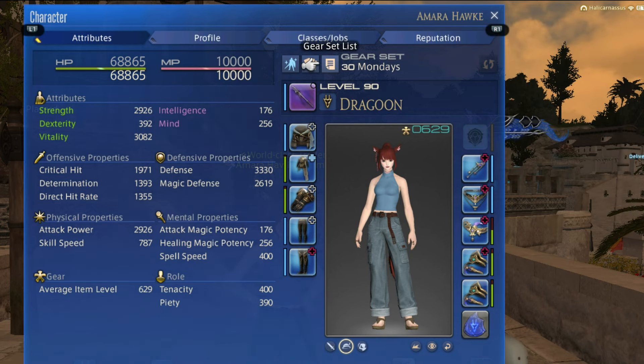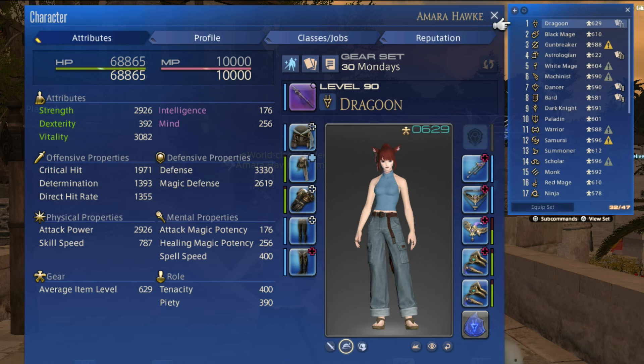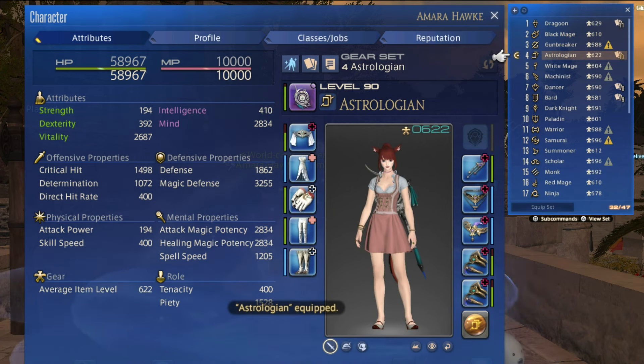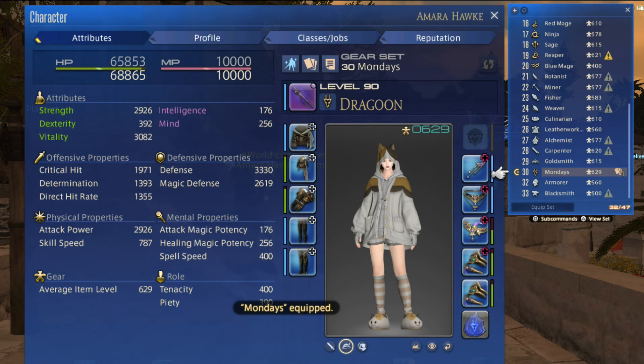Other looks that your average Eorzean might want to save to a gear set include beachwear, dressed up, and "I hate Mondays." And don't forget that you can assign gear sets to hotbars, so changing your class and look are just as easy as clicking on a single button.